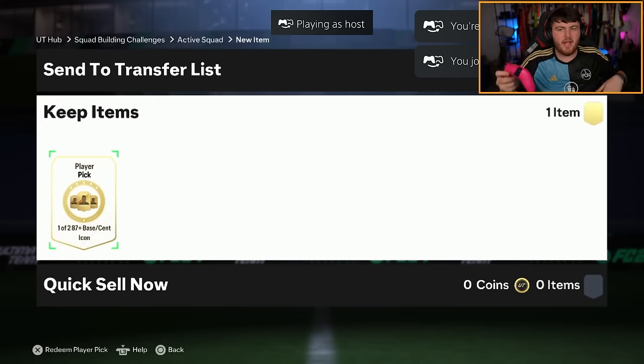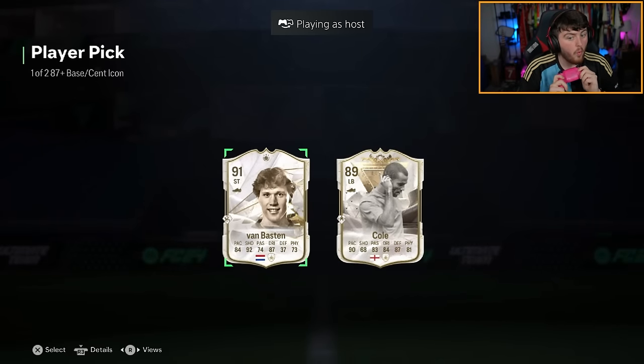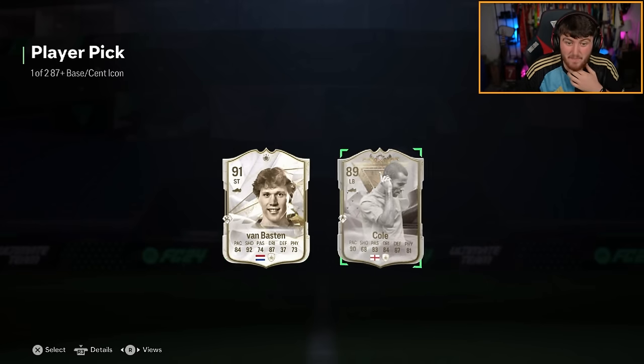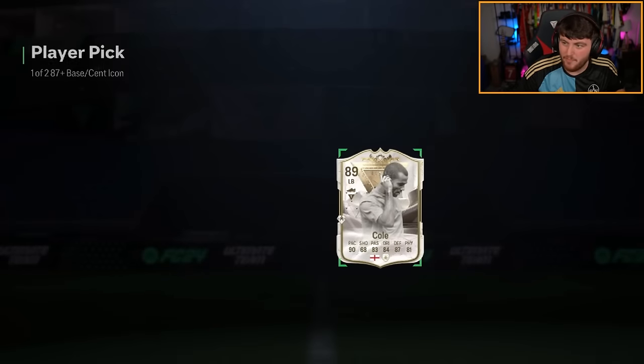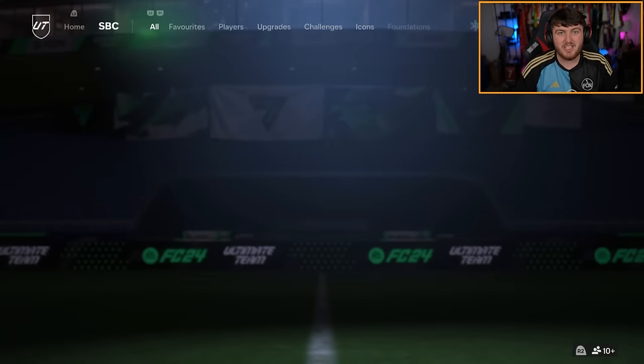All right, next Icon pick. Come on, EA. Ooh, Centurion's Ashley Cole. Not bad. It is Dan the Gooner's pick as well. Ashley Cole did play for Arsenal. I don't know if you're particularly excited about it. But that's a 750k Icon. He actually might be more expensive than Ribery - that might be the most expensive one we've got. Ribery is 748k. That's the most expensive Icon we've got so far. You absolutely take that. Let's go.